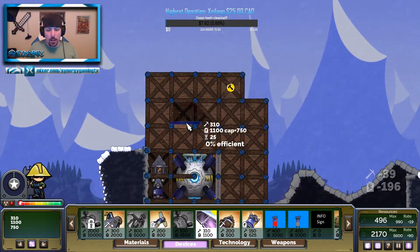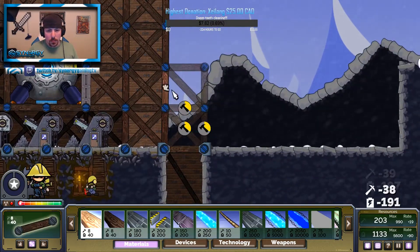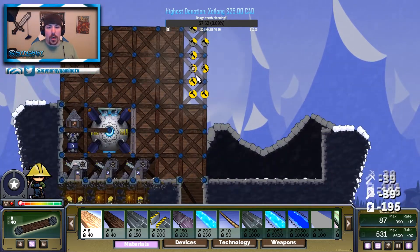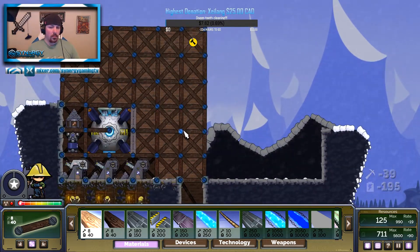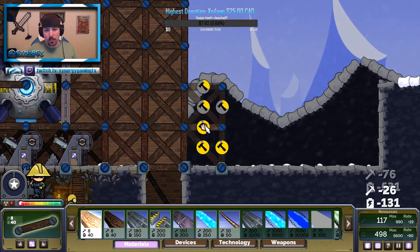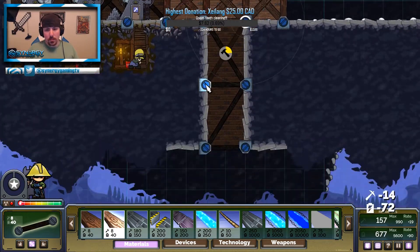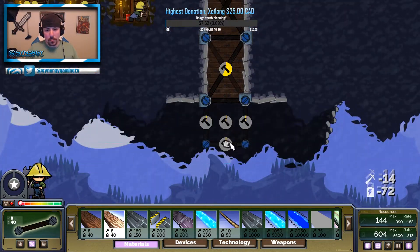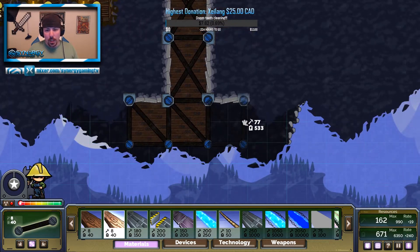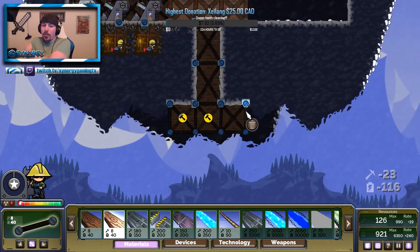They're much easier to defend in 1v1 because then you can just rush black and rockets. In ranked, the only counter I've found is literally just rushing black. I just build a sniper and counter their sniper. You can tell by their base design where they're gonna put it because they have to have a special spot for it.